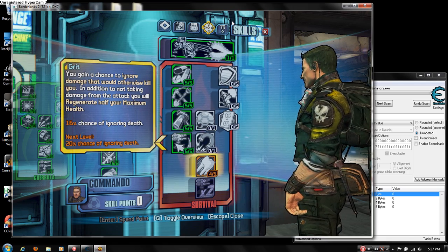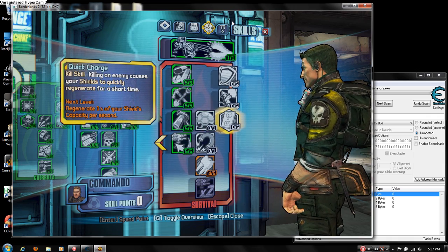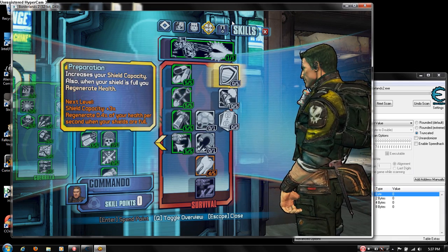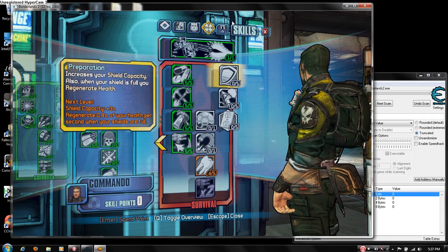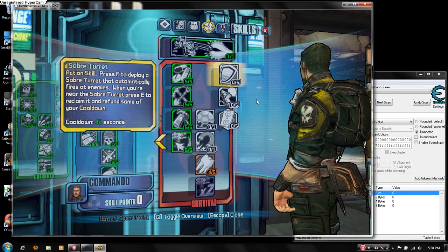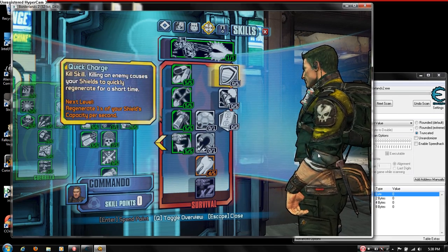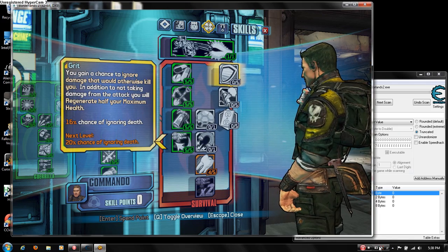From there, that would leave 1, 2, 3, 4, 9, 14, and 14 plus this makes 19. I'm level 10, so I have 40 more levels to go. Give yourself 99 skill points and you'll have exactly enough by the time you get to level 50 to have all this stuff unlocked. That's pretty much how you give yourself unlimited skill points on PC.